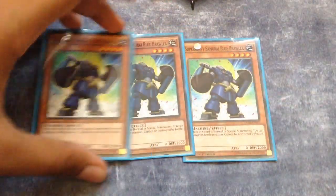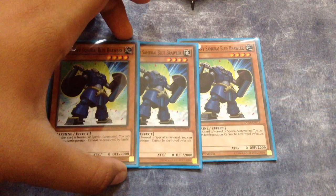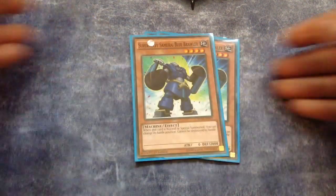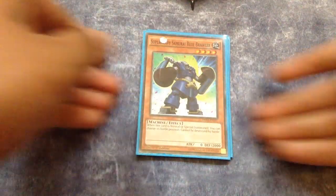Next up, triple Super Heavy Samurai Blue Brawler. This is a staple card — 2000 defense. You can read its effect, but it's just a really good card and allows for rank 4 access.